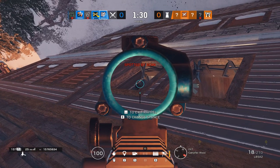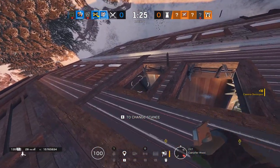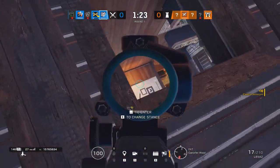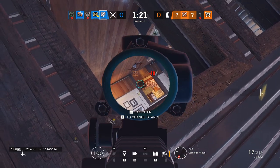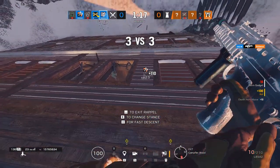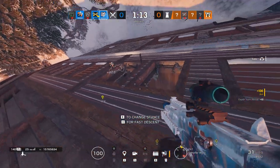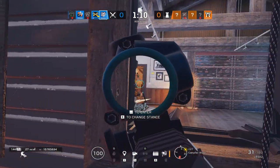The last remark I'll make on scopes is that while they don't make recoil harder, any magnification will increase the visual effect of recoil. If you're running a 2.5x scope, recoil will visually appear 2.5 times more intense. For many people who react visually to recoil, this can make the ACOG seem far harder to control than the 1x scopes. If you're struggling with recoil, practice using the 1x scopes before moving up.